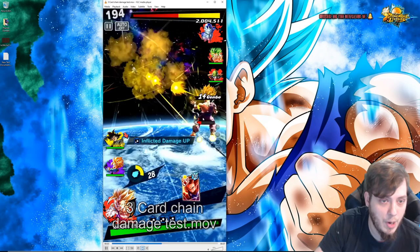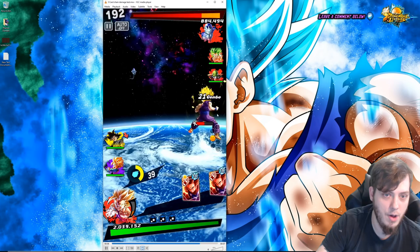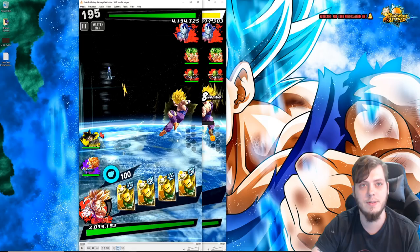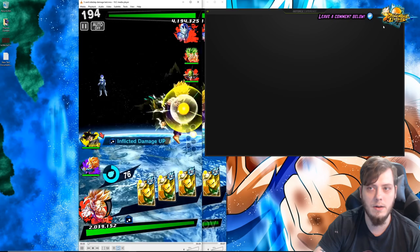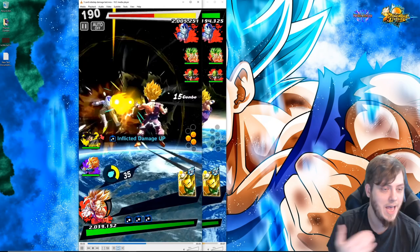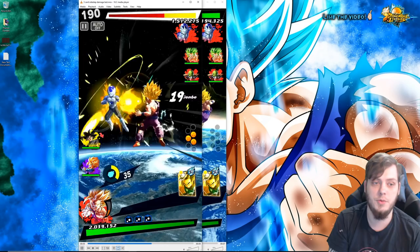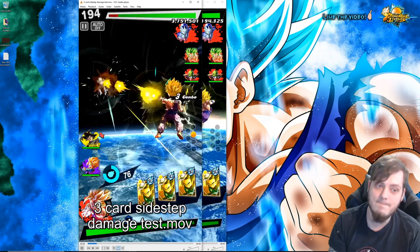Now for the damage comparison — there are no critical hits in these examples. None of these three blast cards are crits. You can see it's going to do the 21-hit combo and do 3.3 million damage with no criticals. Now let's bring up the sidestep combo for comparison. He's sidestepping in between, which adds those two additional inputs. Same 21-hit combo, no crits — only 2.9 million damage. So pretty much 400,000 additional damage just from chaining the cards. That's the visual representation. Even though you do more damage, there are pros and cons to both techniques.